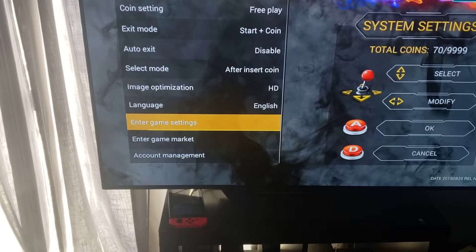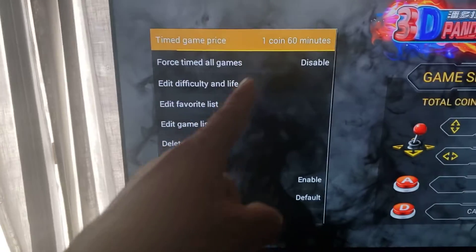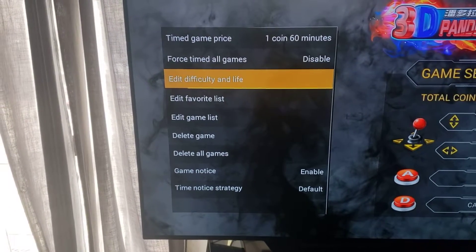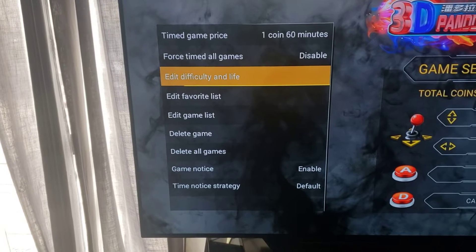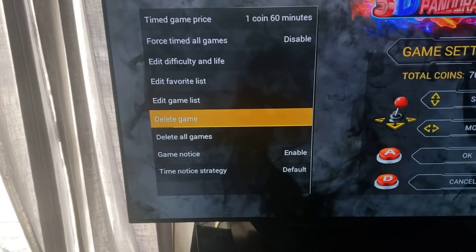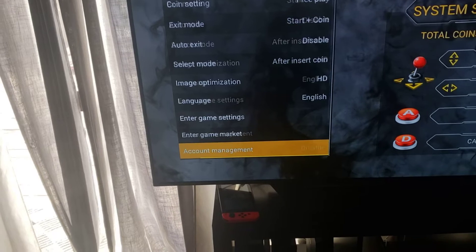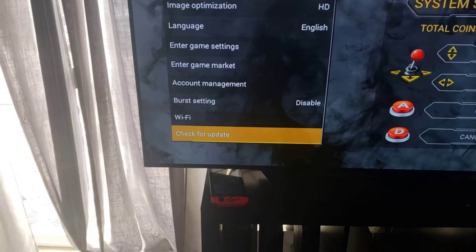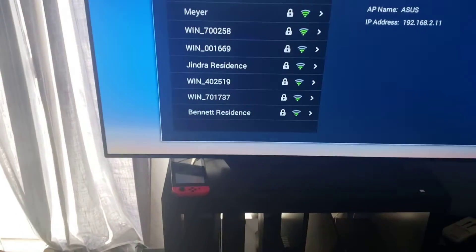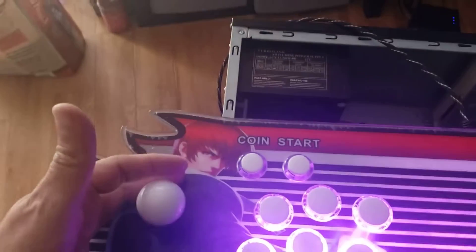You can enable or disable HD, do different languages, enter Game Settings, go to individual game settings, and mess around with forced game time and pricing. You can edit your difficulty and lives, manage your favorites list, your game list, delete all games, or delete a single game. The other thing is you can check for updates — you hook it up to your Wi-Fi.